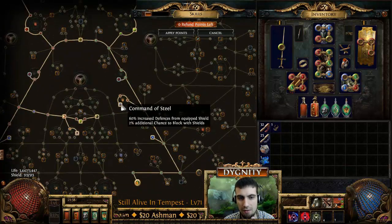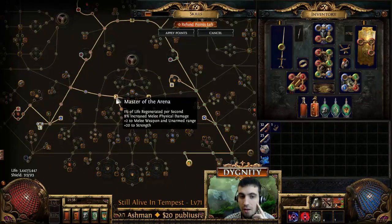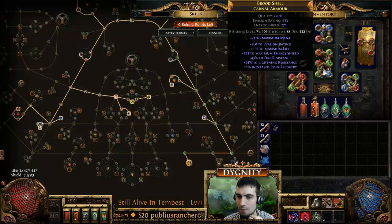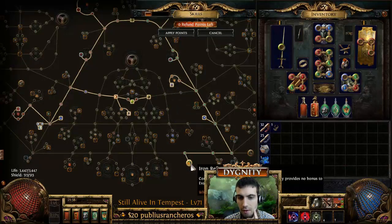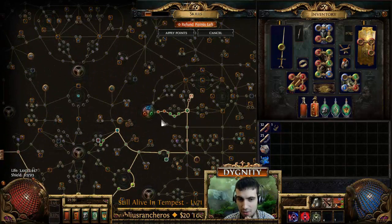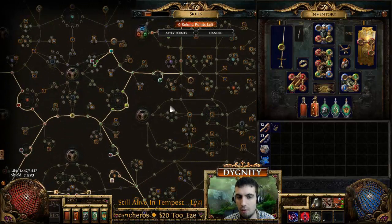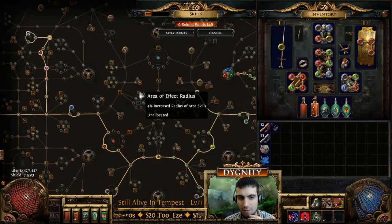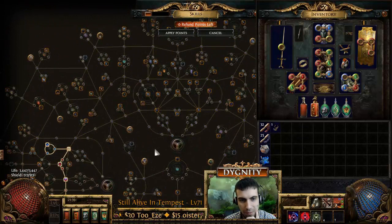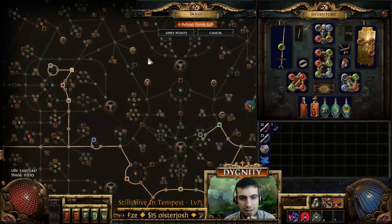You can see my tree includes the Fending Cluster and some life. We path through the life wheel, but this is only a level 75 character I respecced, so I have no interest in filling it out yet. We get a bit of armor scaling on our way to the Amplify Cluster. We pick up Command of Steel, Defiance to achieve higher block rate, Master of the Arena for melee weapon range, and Art of the Gladiator to remove the movement penalty for wearing a chest. Iron Reflexes is important because we'll be running Grace. Scion has pretty good access to an extra area of effect cluster, and you could even start this as a Witch. There's a lot of flexibility here.